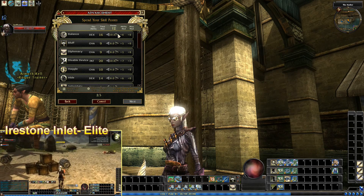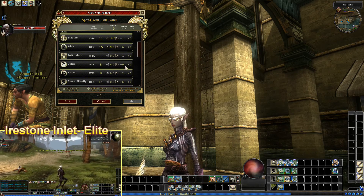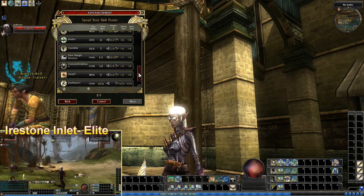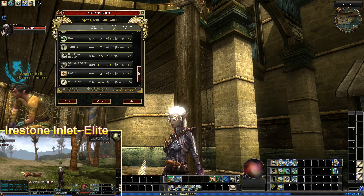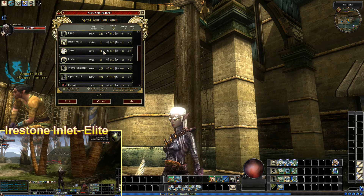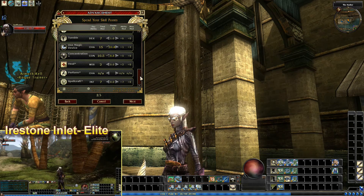Go to next. We're going to go for Balance, Bluff, Diplomacy, Disable, Haggle, Hide, Move Silently, Open Lock, Search, Spot, UMD, and a little bit of Concentration. That is all of our skill points. I debated on taking the points from Bluff and putting them into something else, but there's really nothing that terrific. I could keep bumping up my jump score if I wanted to, and I might put some points into that. It just depends.